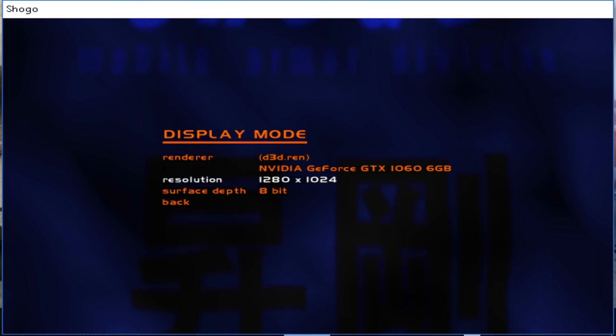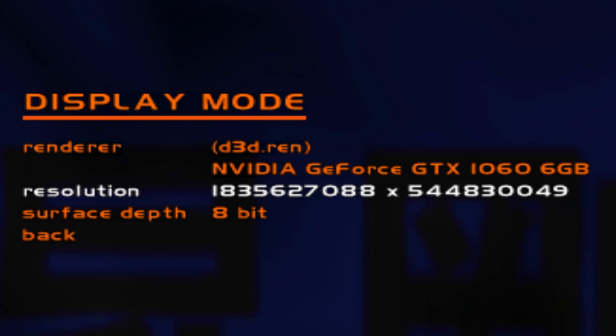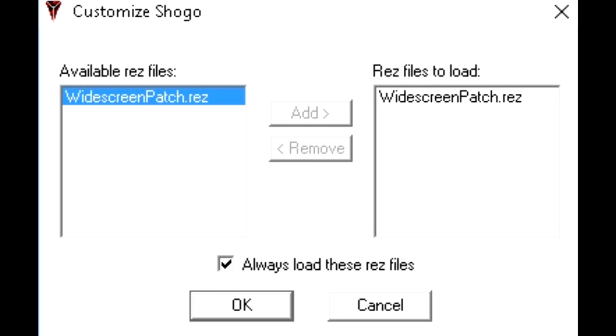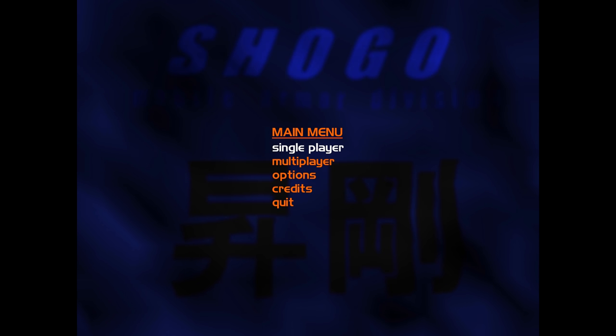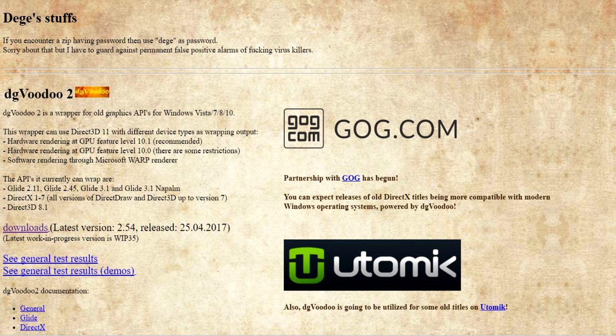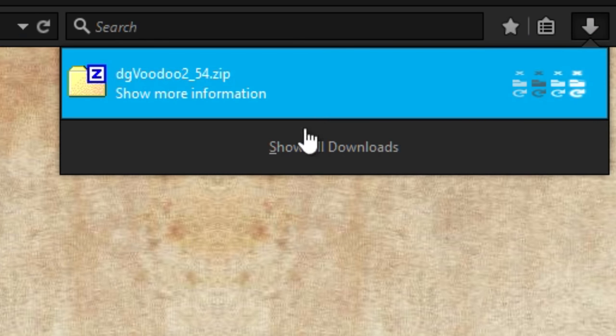Shogo doesn't support fullscreen, but it does support a larger window size. The first thing you need to do is download the widescreen patch, which some guy in a forum made. It's pretty easy to enable in the launcher, but we're not done yet. Because the resolution is right, but now the menu is laggy and the game will be too. DGVoodoo Wrapper is the savior here — it's a wrapper for older graphics APIs and you can get it for free. Almost every browser will warn you it's a virus, but you can just ignore that.